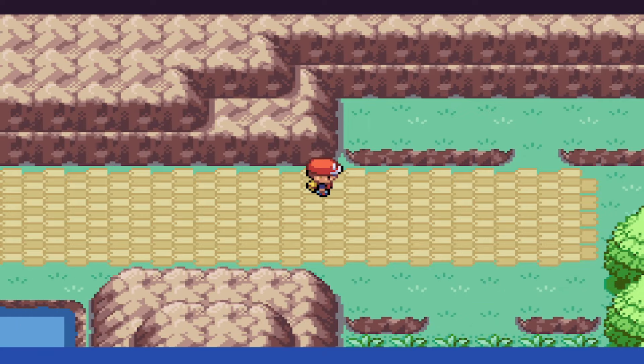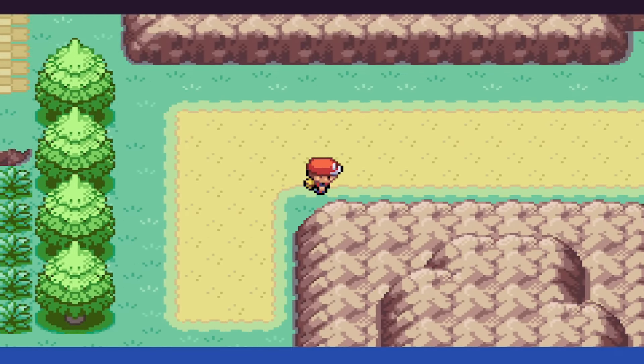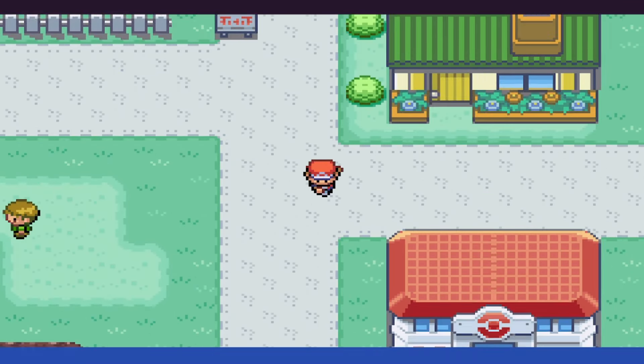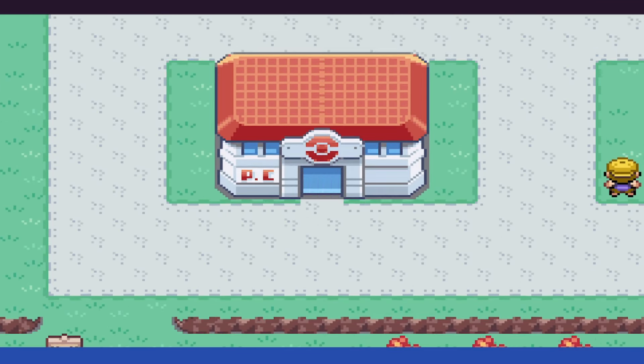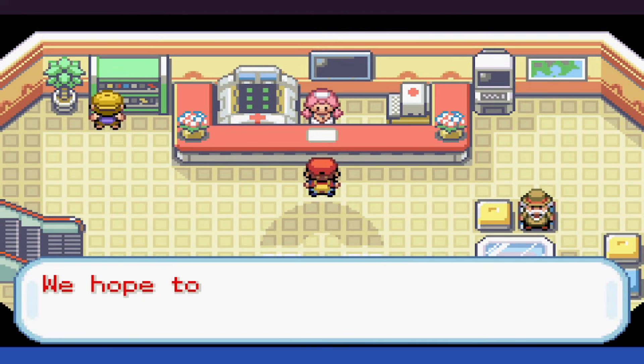With that done, we take the chance after moving through Victory Road to grab any TMs that we could possibly need. We also make sure to stock up on at least a couple vitamins and use them immediately, then grab plenty of healing potions and make our way to the Elite Four.